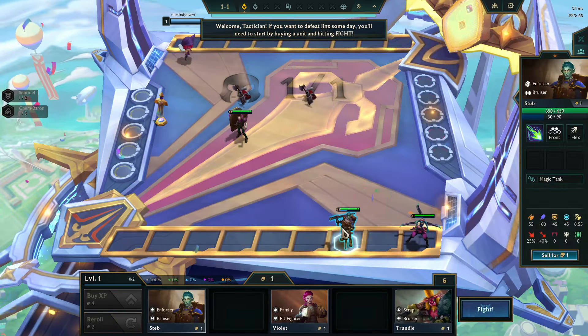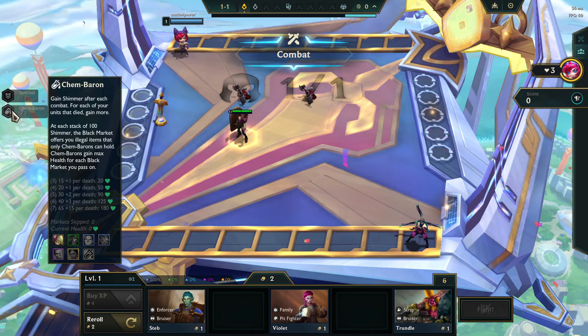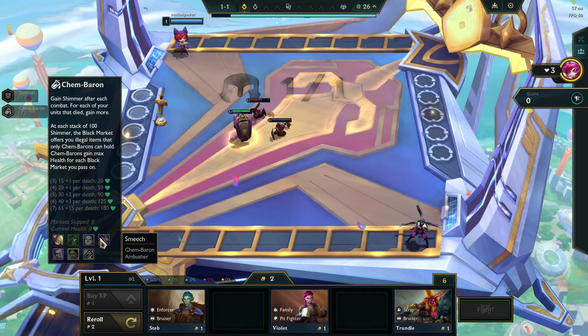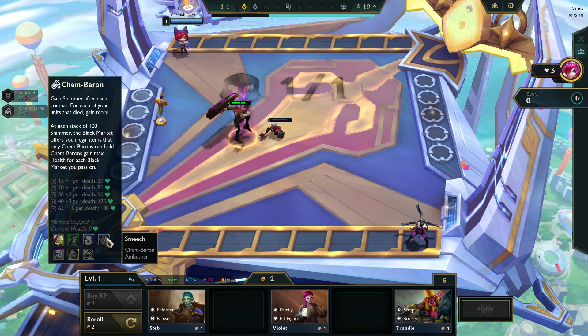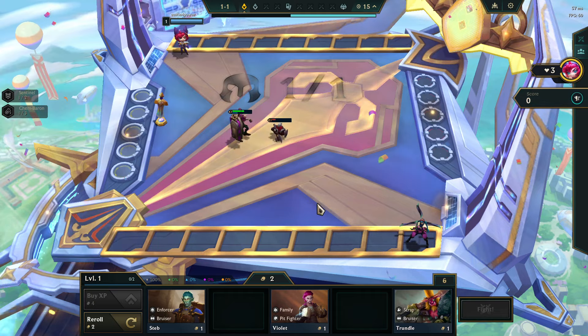Is it actually a Sentinel front line until I'm done? Maybe. Cam Baron is so bad. Maybe I'll just go Renata with Rageblade — attack speed and Static Shiv or something like that — because they're attacking too slow. They need to attack faster.